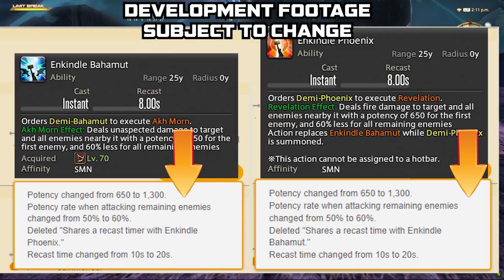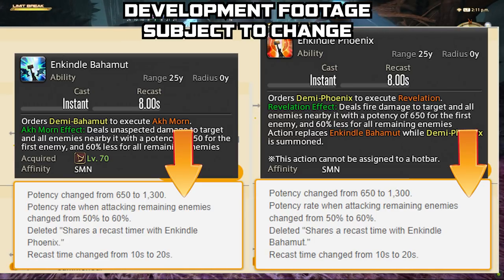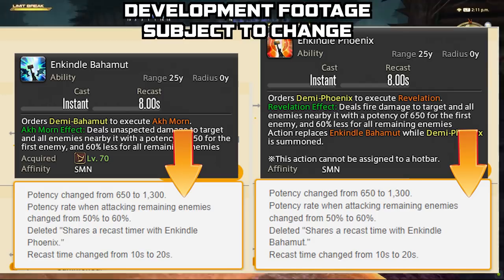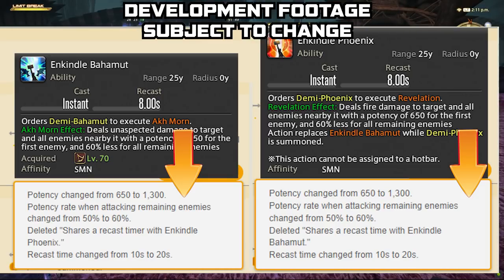With the rotation of the various summons, they've doubled the potency so you're getting it right up front — you won't use it again — then you go right back into the rotation. Overall your time has been shortened. The joke we were all having when they showed the job action trailers was 'congrats on your 22-minute opener, summoners' — this appears to address that. You can see the potency for any of the Enkindles going from 650 to 1300, literally doubling. The AoE potency spread goes from 50 to 60.